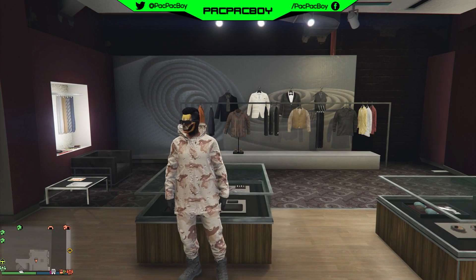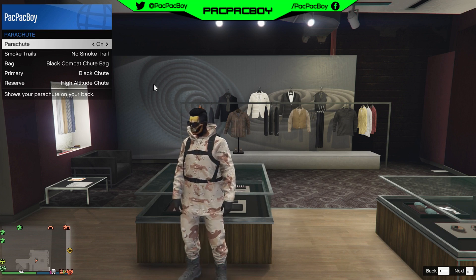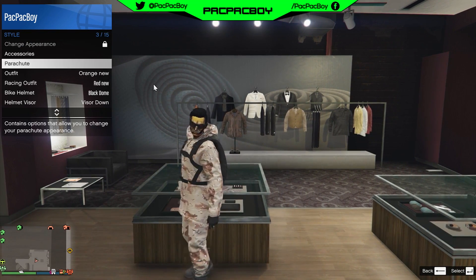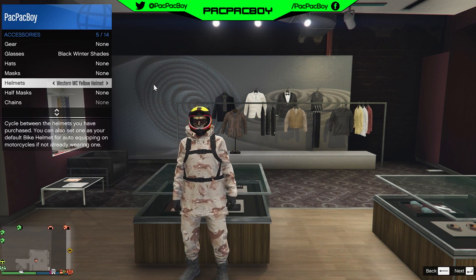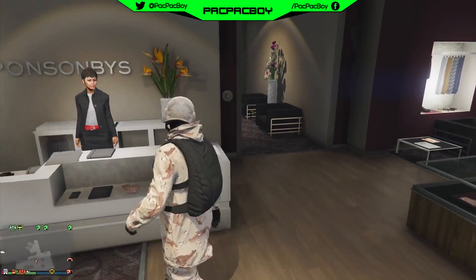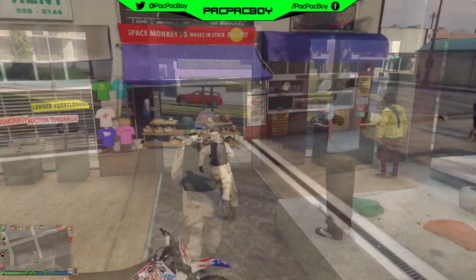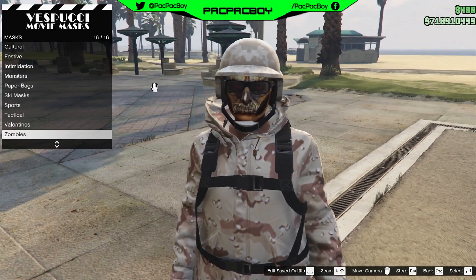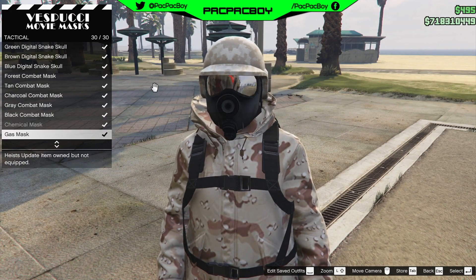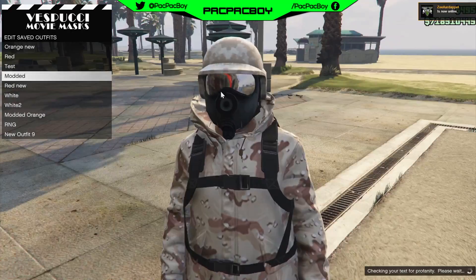Open interaction menu, go to Style, Parachute, and equip black combat parachute. Then go to Accessories, Helmets, and select tan bulletproof helmet. Back out. Save the outfit, then go to the mask store. Go to Tactical and buy the gas mask. Save the outfit again.